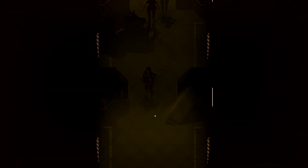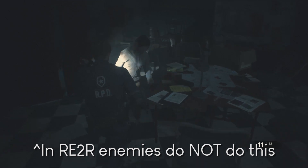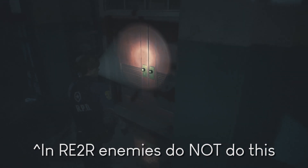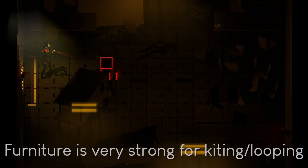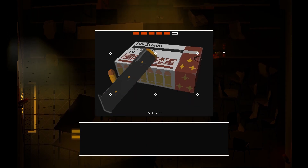Enemies in Signalis deal contact damage. This means that even if they're not doing an attack animation, merely touching their body will still hurt you. Another way to think of it is that their bodies have active attack frames all the time, so it's never actually safe to touch or walk into an enemy, unlike Resident Evil for example. You need to kite enemies here more than in other survival horror games to give yourself the space you need to dodge around them. In cramped areas where you don't have space to pull them around, you need to accept taking damage or use your aggressive items and guns to remove the threat.